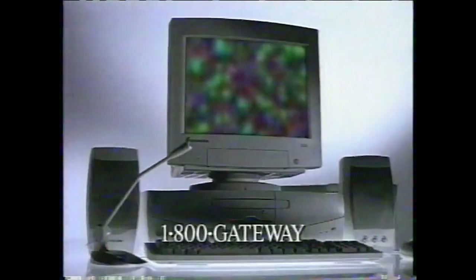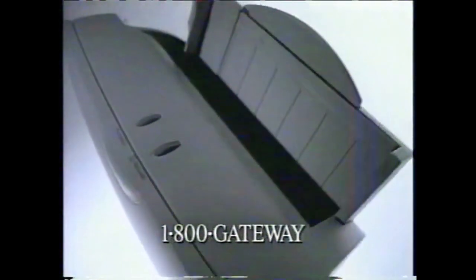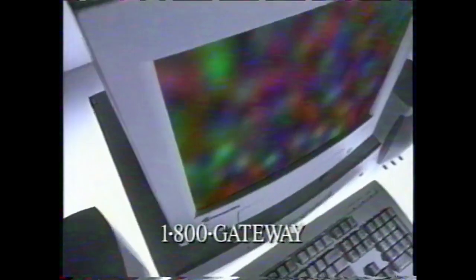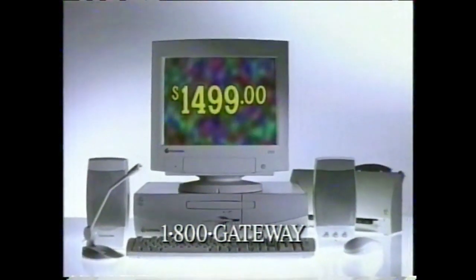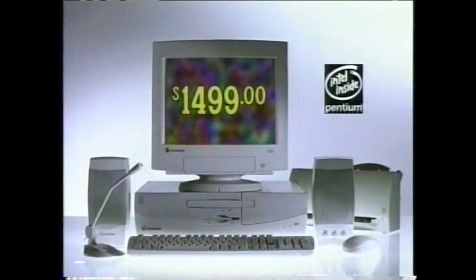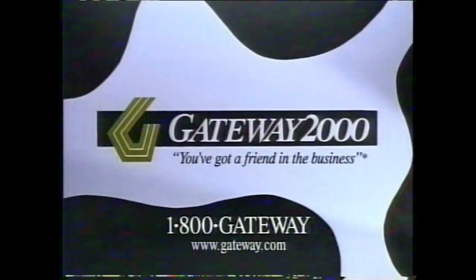Most low-priced computer ads include legal type like this to let you know about all the wonderful things you won't be getting with your computer. This system includes everything you need to get started: printer, monitor, and software. It's only $14.99 plus shipping and tax. And best of all, it's from Gateway. Gateway computers feature Intel Pentium processors. Call us at 1-800-GATEWAY and we'll build one for you.